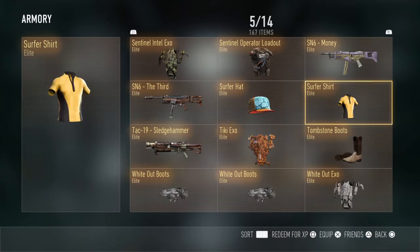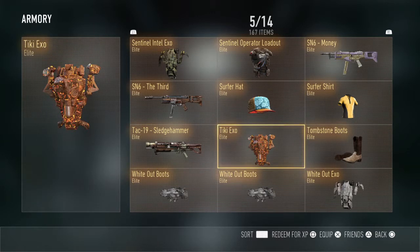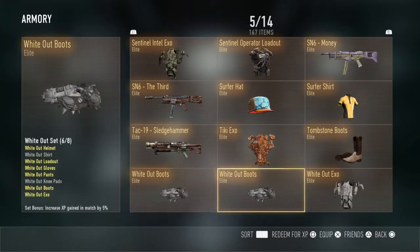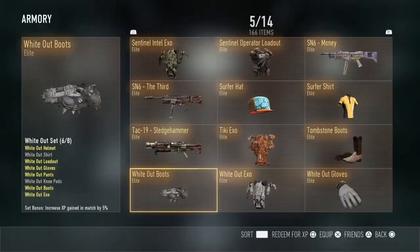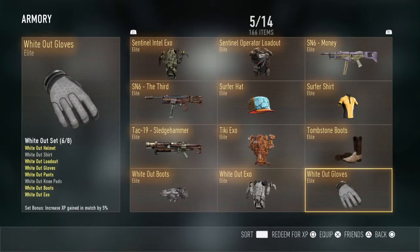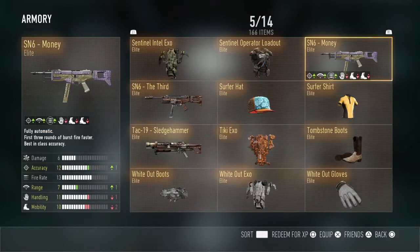I've got the Surfer Hat, Surfer Shirt, TAC-19 Sledgehammer, the Tiki EXO, Tombstone Boots, Whiteout Boots and also another Whiteout Boots — I think I might trade those in. I've also got the Whiteout EXO, Whiteout Gloves, Whiteout Helmet, Whiteout Loadout and Whiteout Pants.